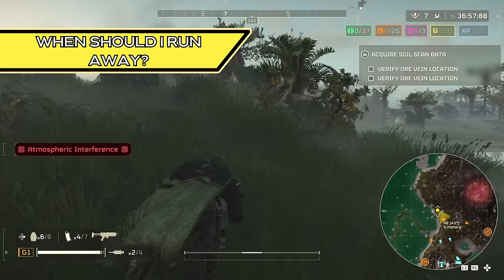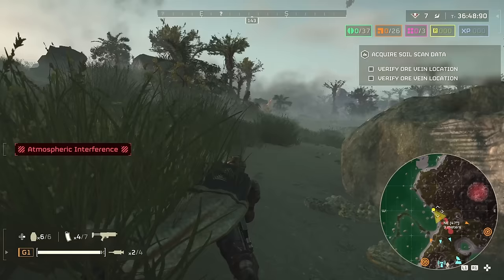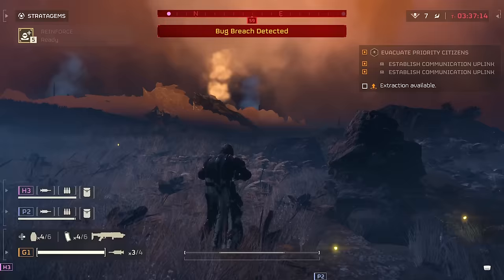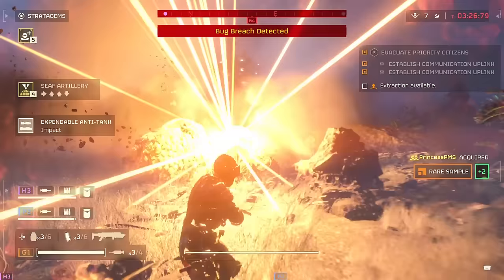Helldivers never retreat — they simply fight in another direction. That is to say, you should rarely run away. However, there are a few instances. If you're separated from your group, you should run away to get back to them. When playing solo, running away can work if you can break the line of sight from enemies — smoke really comes in handy for this. Enemies that are called in via an alert will actually despawn if they can't find a Helldiver for a while. If you are short on time and heading to evacuate, you can retreat, as the enemies are going to keep coming once it's called anyway. You should still be careful about how many armored enemies you're bringing in, however.